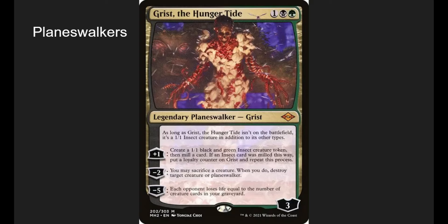Planeswalkers: we have Grist. Grist is an insect pretty much all the time, except when she's on the field. When Grist dies, it triggers Zask — since Grist isn't on the field she's considered a 1-1, so it does trigger Zask. She makes a 1-1 and self-mills, putting a loyalty on her. We can sacrifice a creature to destroy another creature or planeswalker — the old one-for-one. We can also minus her: each opponent loses life equal to the number of creature cards in our graveyard. We only run about 27 creatures, but we get them back so frequently. She's just good for making guys, blocking, and destroying things overall.